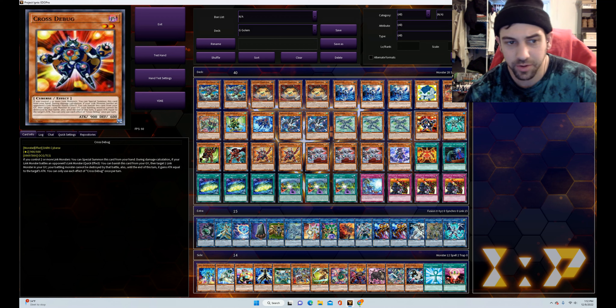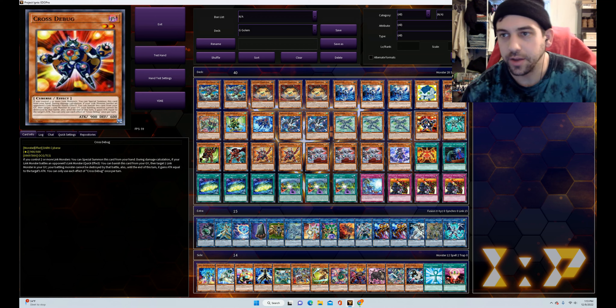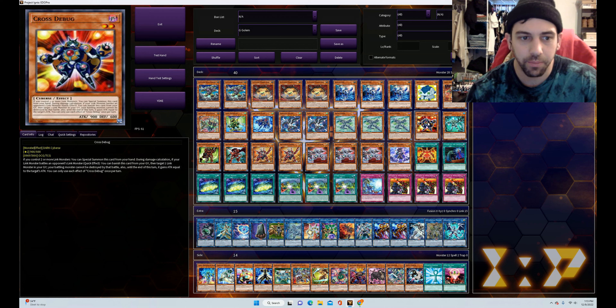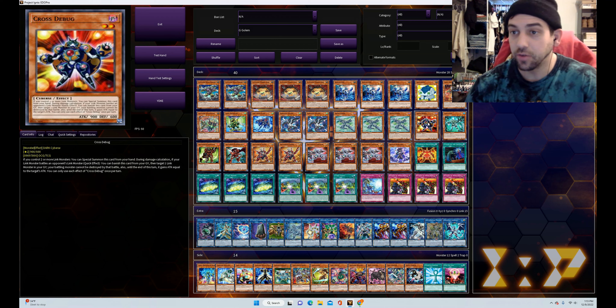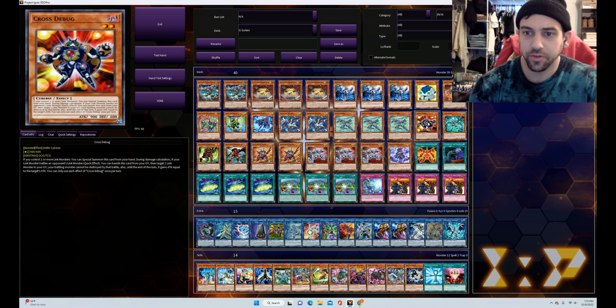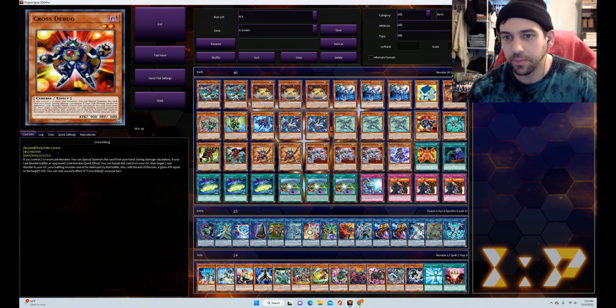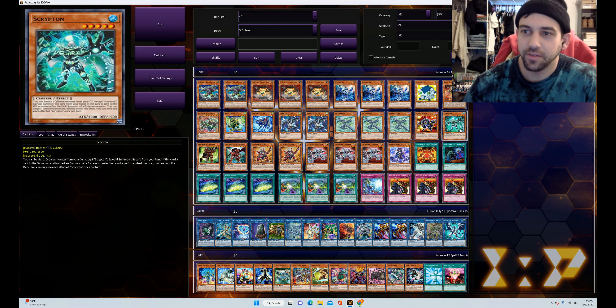We've got the one Cross Debug. This is another extender card — if you control two or more link monsters you can special summon this from your hand, so it's pretty much just a body. If it's in the graveyard and your link monster battles an opponent's linked monster, you can banish this out of your graveyard to target a link monster in your graveyard: your link monster on the field can't be destroyed by battle and until the end of the turn it gains attack equal to the target's attack. That little extra effect is why we chose this one over something else.